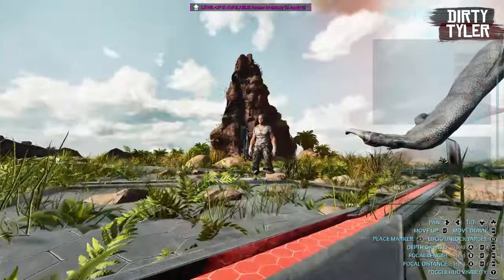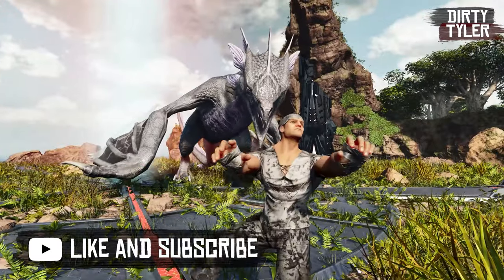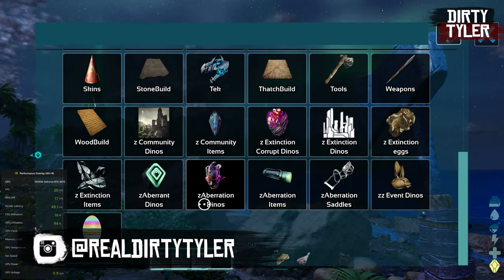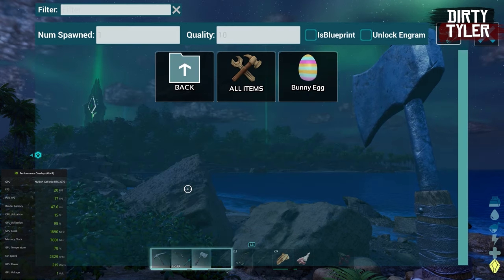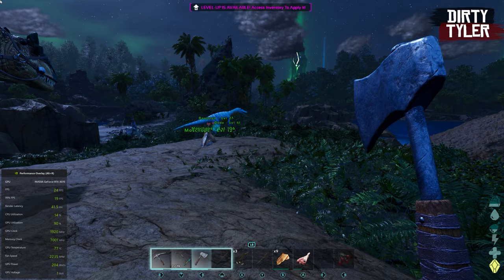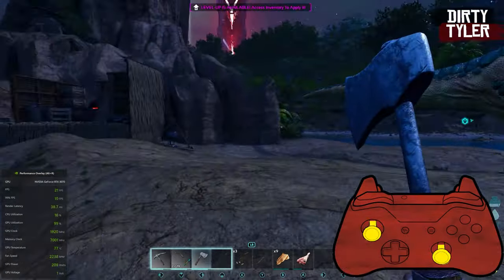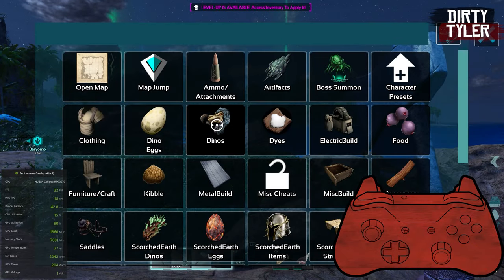I'm not sure if this is meant to be in the game or not, but you can access all of the cheat commands very easily in Ark Survival Ascended. I stumbled across this while live streaming when I accidentally pressed both the L3 and R3 buttons down on the controller, and I was instantly greeted with a host of images, which I later discovered was me spawning in a dino.